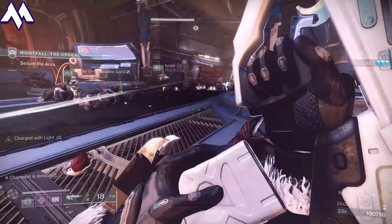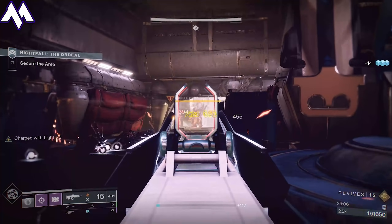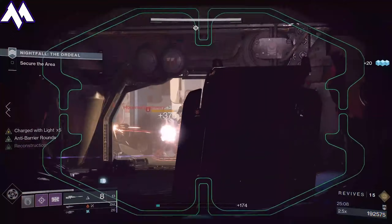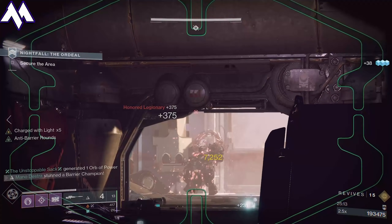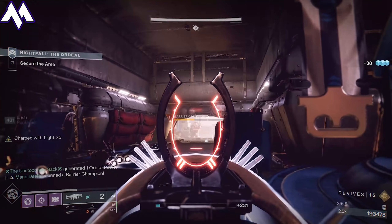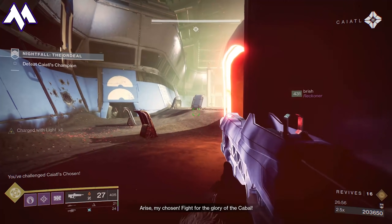As soon as you're done putting all of the cores back into the engine room, we're going to do the same strategy again. There's going to be an Unstoppable and a Barrier in this next room. Just constantly chain your Ursas together as the enemies push up. Knock them out. Make sure you retain some super energy and possibly use special ammo finishers on anyone pushing through. That way your team has plenty of ammunition for the next area. Take a second, make sure you're armed and ready for the boss room. Don't run into the room before making sure your team is good to go.